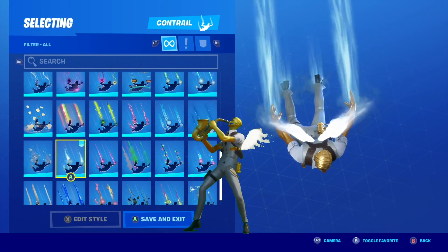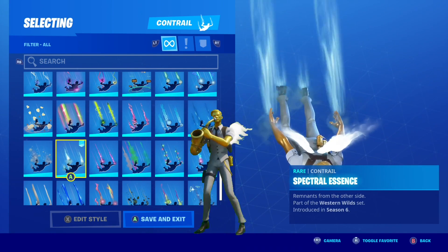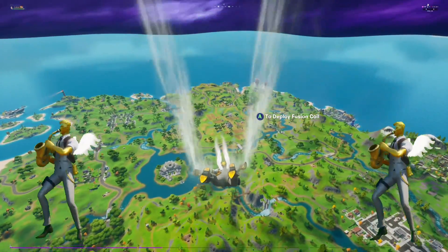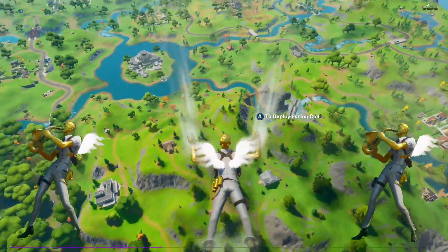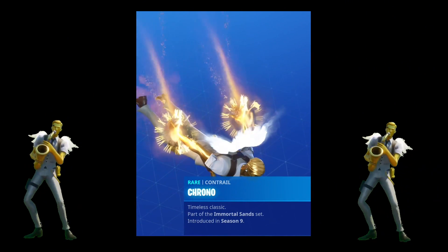For the contrail, I went with spectral essence on this version of Midas. I also thought about using the gold chrono trail with this combo, but I ended up going with this trail because it matched up better with the perfect wings, and it also allowed me to use the chrono trail on the solid gold version of Midas. That being said, the chrono contrail does look really good with any variant of Midas.